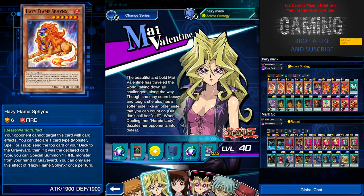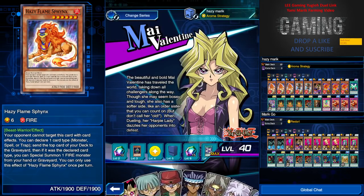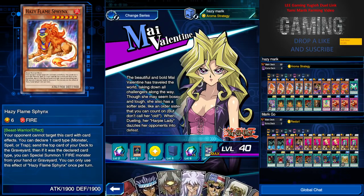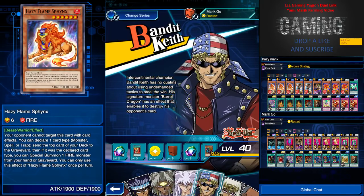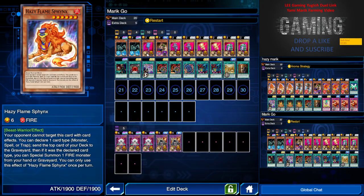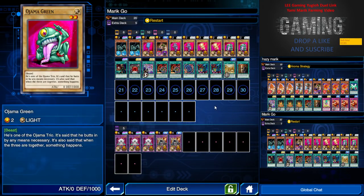Beast Rising is just to bump up one of the Hazy Frames, but be sure to take note that Marik has Lava Golem. So make sure that you only put one monster on the field — only on the last turn. Then you are allowed to summon two or more.